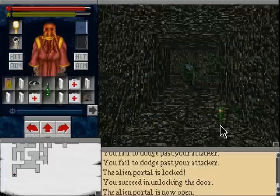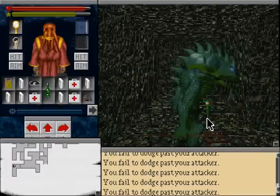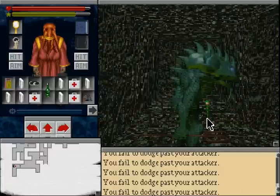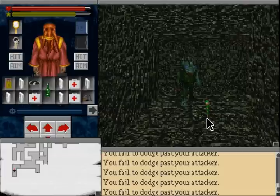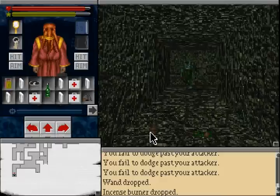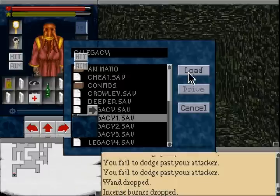They won't attack you while you have the incense burner on, but you can't just dodge past them readily like with other things. A thing appears on its neck, and trying to run again — come on, let me past here. There's another one of those guys over there. He is not going to move anywhere.